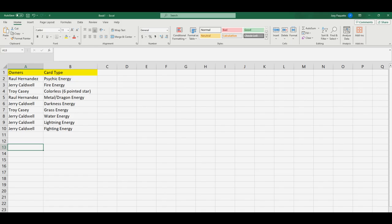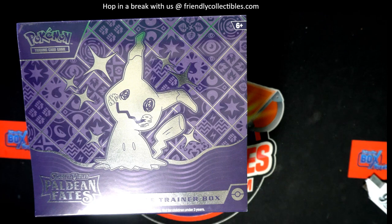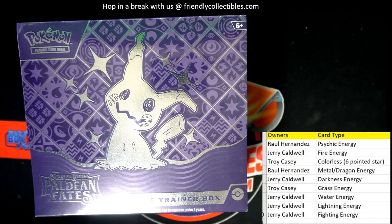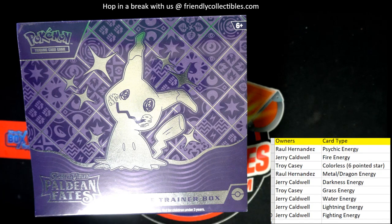Let's put that on the main screen here and try to pull something big out of here — looking for some of this good stuff to come out. If we pull any trainers, we will random the trainer spots.